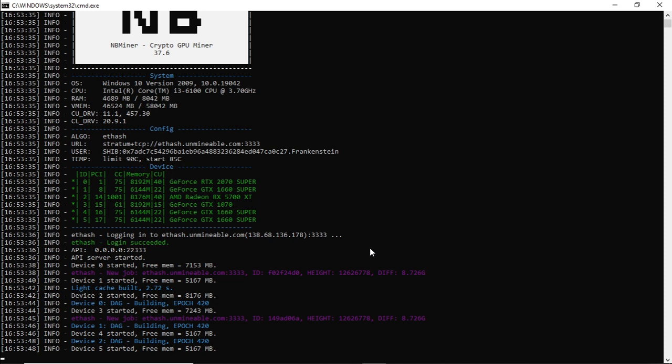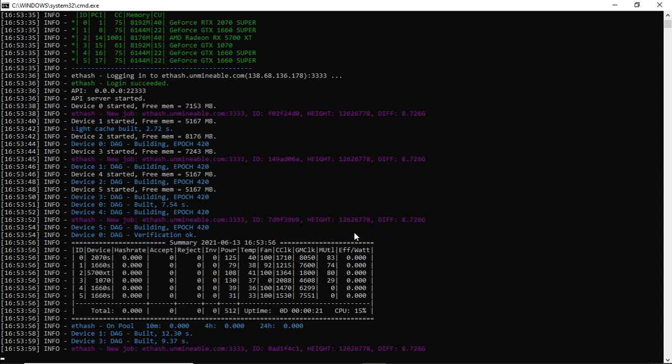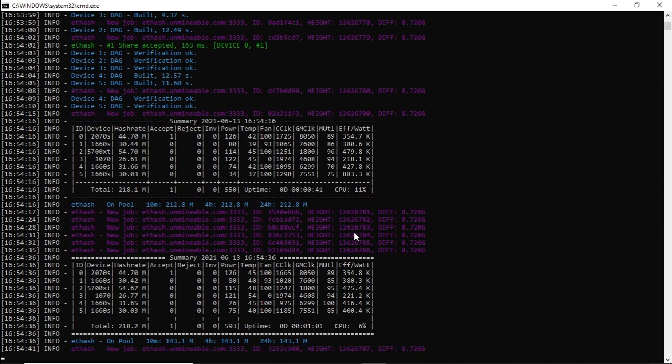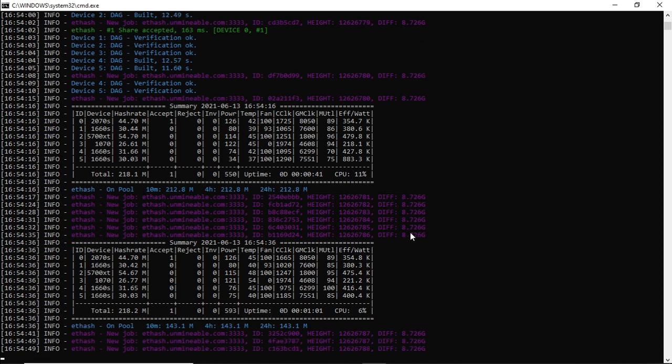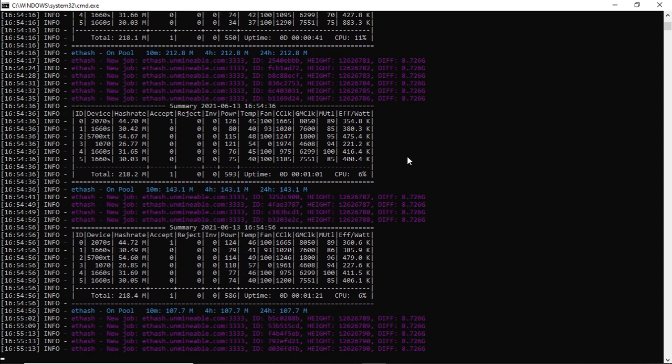It's just loading the DAG file. Let's see how much hash rate we've got on the server — we're running at 218 megahash at 593 watts. Let's give this time to spool up, let it run for 24 hours and see how much we end up on. Our goal is to end up on about 1.5 million Shiba Inu.